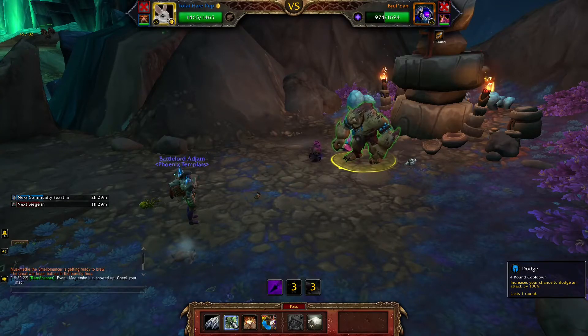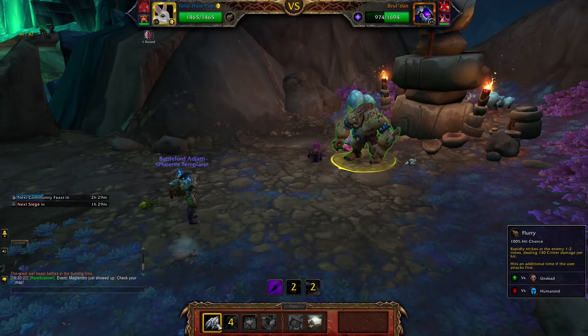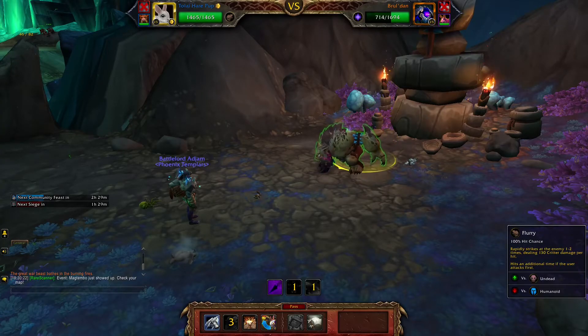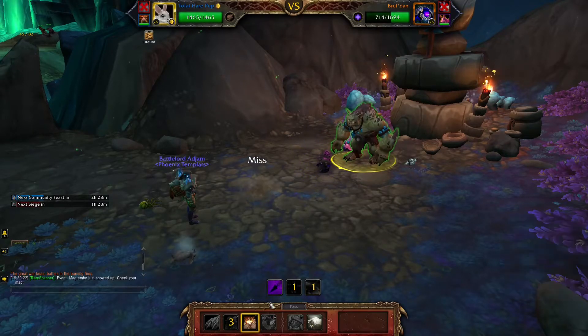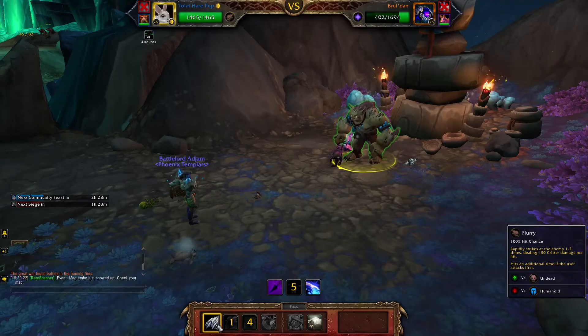We have to use dodge because we don't want him to hit us. Look at that — pretty much just 700 damage. It never fails to get max damage on that attack. The problem is that we will get our attack reduced. This is actually going really bad.